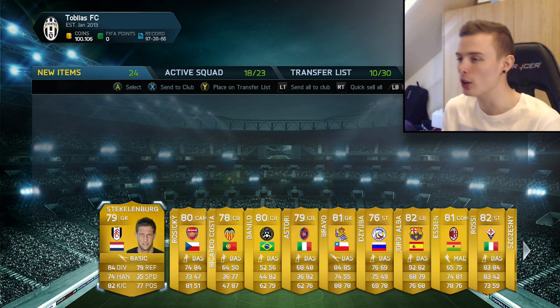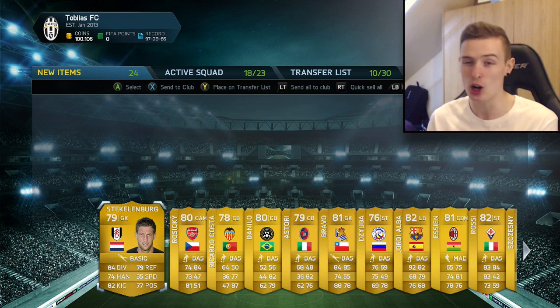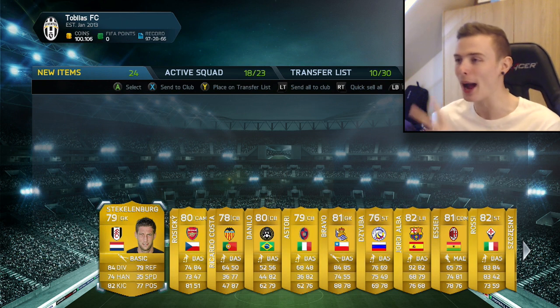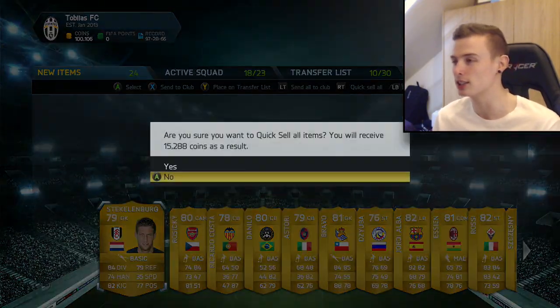People don't deserve 84-rated players in 100k packs. 100,000 coins - unless it's Neymar, then I wouldn't complain. But an 84-rated player for 100,000 coins, I think that is an absolute joke. But anyway, two more packs to go. We can still find a Team of the Season, or even better, we could find a legend. Let's get straight into them.